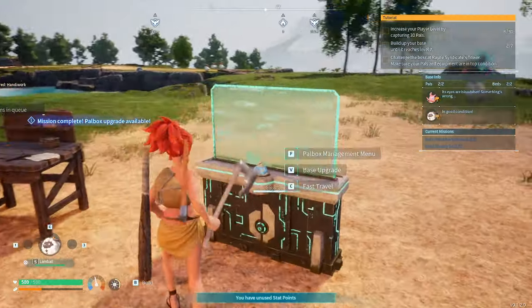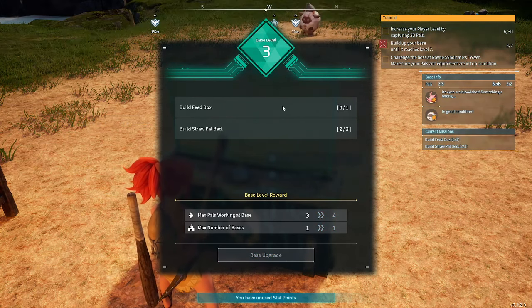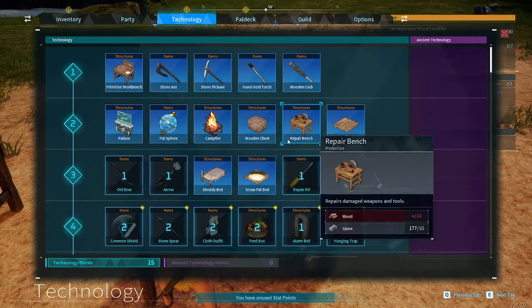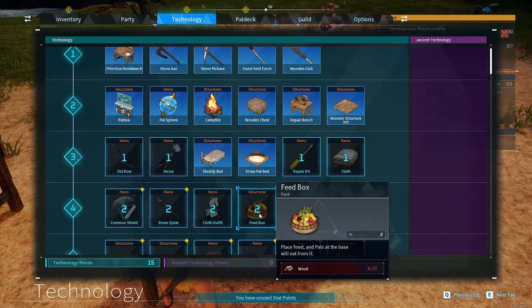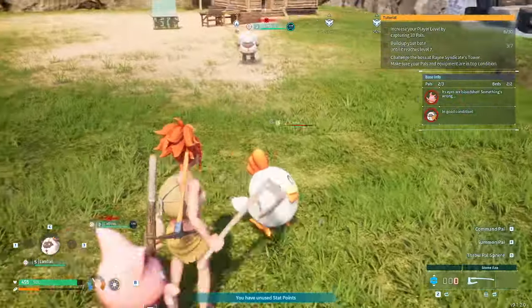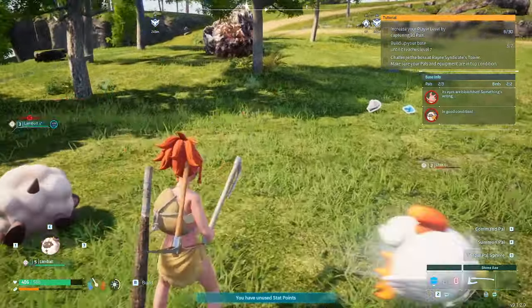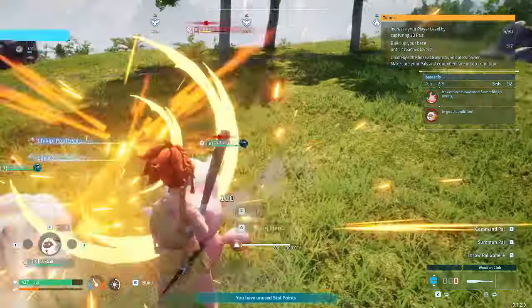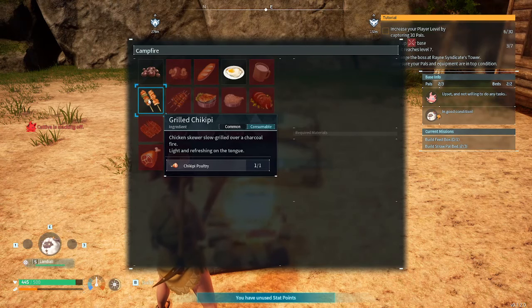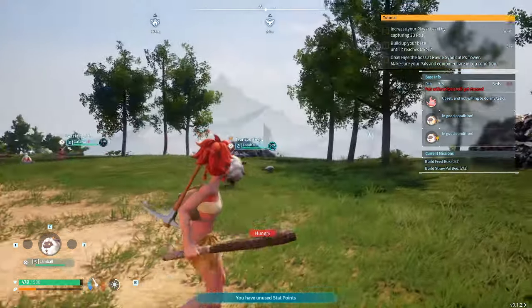Now we need to capture 30 pals — we need like 30 pokeballs. We can upgrade our base to level three! We need to build a feed box — this should make things more convenient so we don't need to manually feed the pals. Oh, a chicken! He dashes when he attacks. We don't have a ball — I'm sorry, I don't mean to kill you.